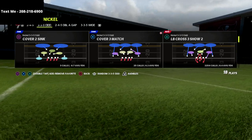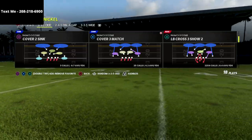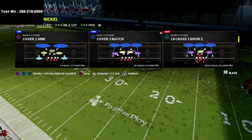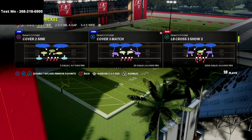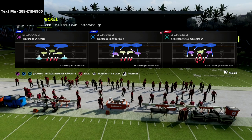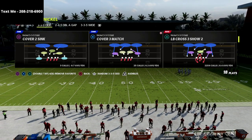We have released our defensive guide over on our website. There's a link in the description that'll take you right over to the website if you want to get it. It's just 15 bucks. If you'd like to get a free sample of the defensive guide, you can text the word Madden to 208-218-6900 and I'll shoot you a text back with a link to watch a one hour free preview of the defensive guide.